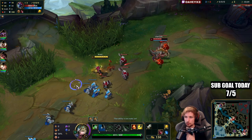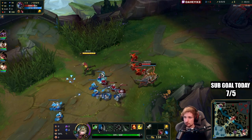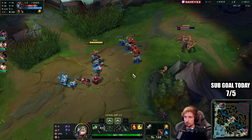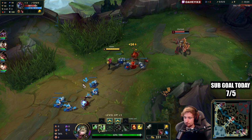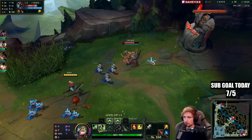The way you approach Cho'Gath right now is you want to force the lane at level one straight away — you're definitely stronger than Cho'Gath at the start. If he gets to level two and three, he becomes incredibly annoying to deal with, so we're going to try and beat him before he can spam abilities on you.